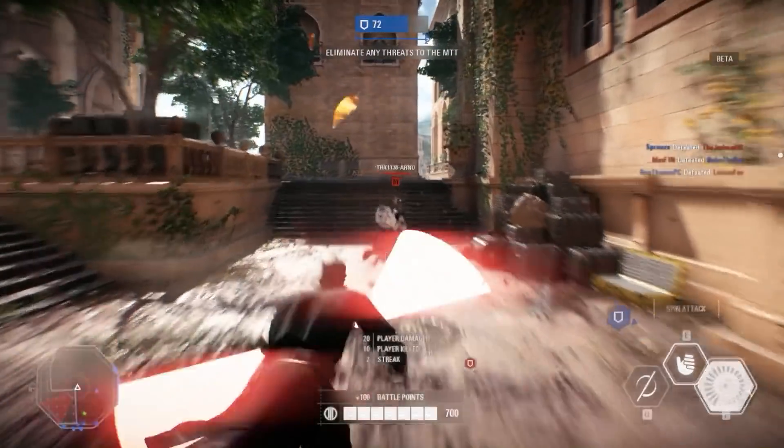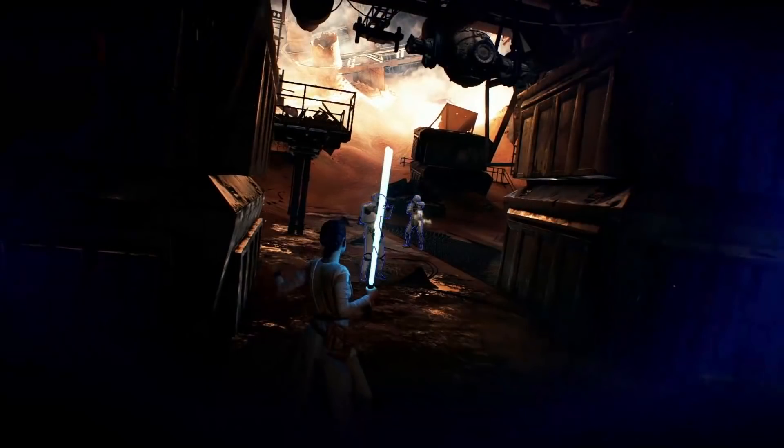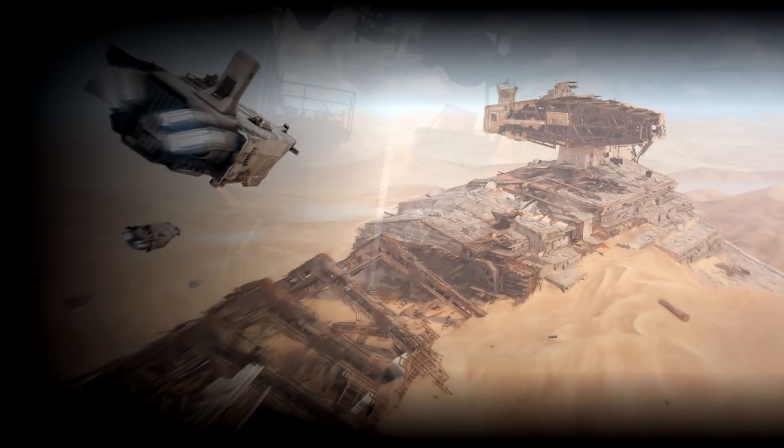This shot of Jakku, paired with Rey's experience on Jakku, gives us an idea of how the map works based on its description. The Resistance will have to push through the Star Destroyer interior to escape the First Order, and once they get out, they continuously have to push the First Order back. So we get an idea of how the indoor and outdoor portions will look — that's a really cool shot.